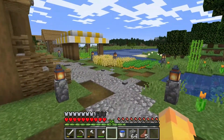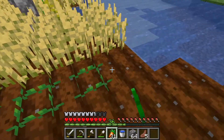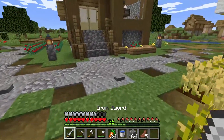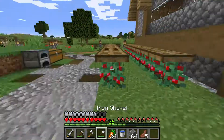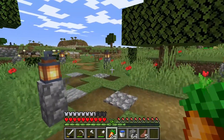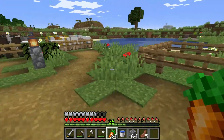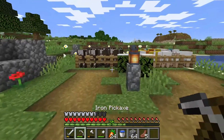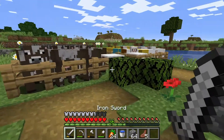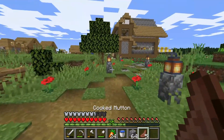I'm here harvesting the carrots because before we actually make our enchantment table today and show you guys the best way to go ahead and do that, we actually need to gather some pigs and come over here and put the pigs into this brand new pen that I made for them. We needed pigs for a reason that I will explain later on in the video, but we couldn't use cows and sheep.